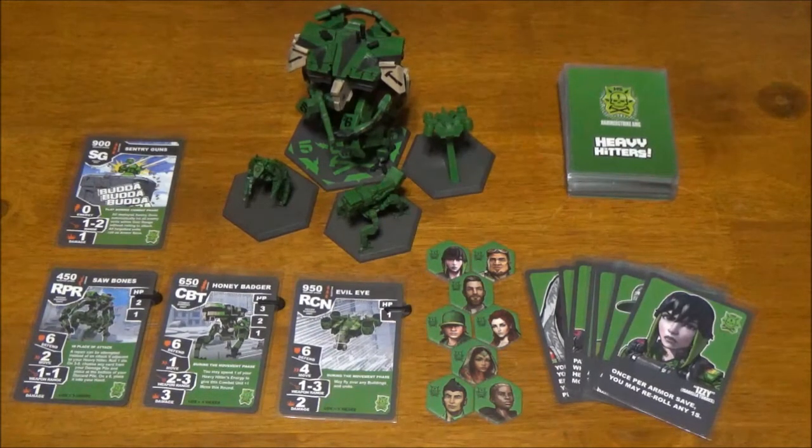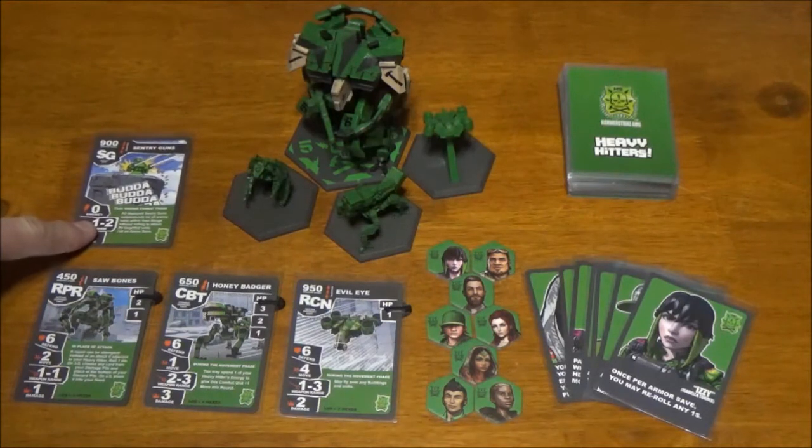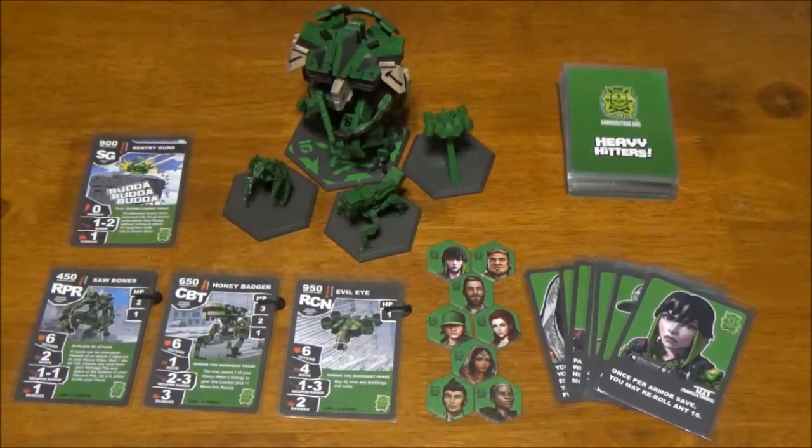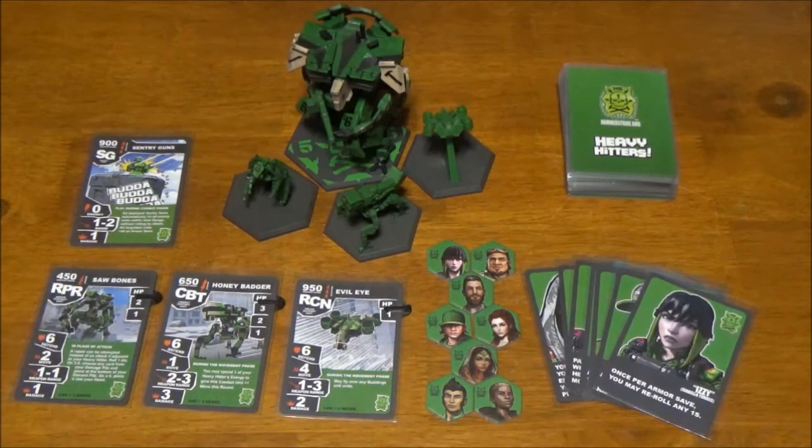First thing we're going to start with are the sentry guns. These came with the Wastelands expansion — they allow you to place a sentry gun in place of tagging a building, and you don't get to draw a sponsor card. The trade-off is they shoot at anyone who approaches the building, which is neat. They have a 900 speed, which is actually the slowest sentry turret of all the factions.